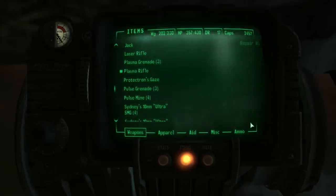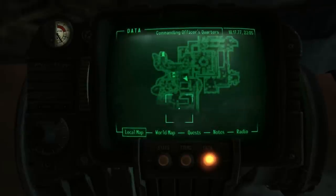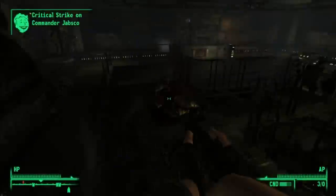Now, once you power through all of these guys, you will eventually find Commander Japsko. At the end, you will need to kill him, and on his body, you will find the Occam's Razor.